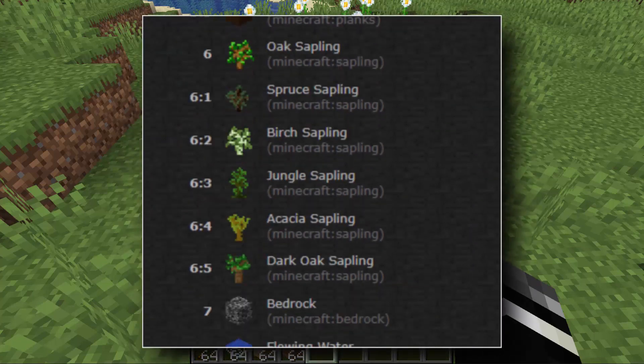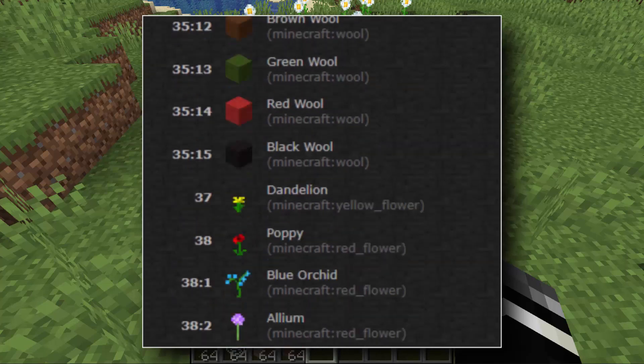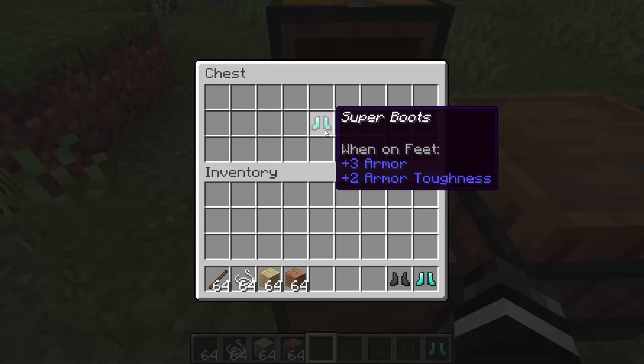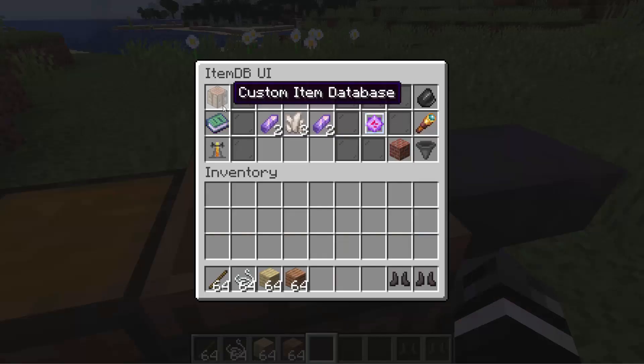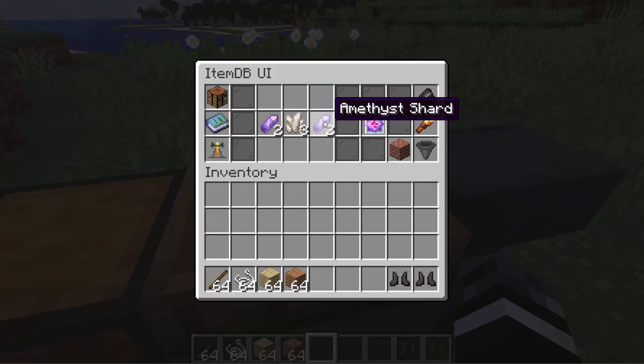What if every item had a number? This is an idea that the game has kind of abandoned since 1.8, but it does have some key advantages. If every item had a number, you could create a new version of that item and have it update for all the players. You could also create custom recipes of all kinds without having to do any MBT checks, which would increase efficiency quite drastically so it's actually practical to make custom recipes in-game and update them on the fly.